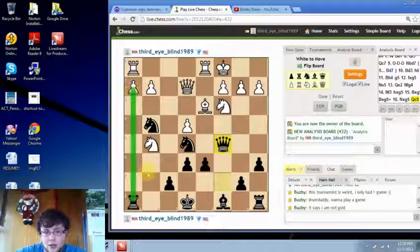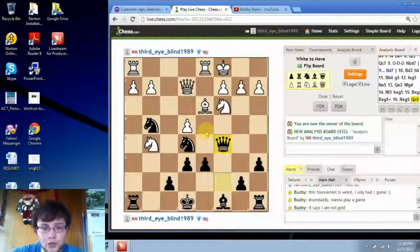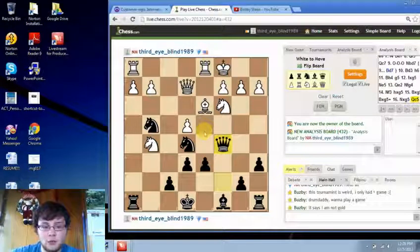As we can see, fighting for squares is a very good idea in a lot of openings. That's the whole concept — you're fighting for central squares. A lot of the time it doesn't take a direct central move to influence the center; as we saw, the g5 move indirectly influences the e5 square. I hope you guys enjoyed this video. Please subscribe if you haven't already, and if you liked it, hit the like button. Thanks for watching — see you next time!